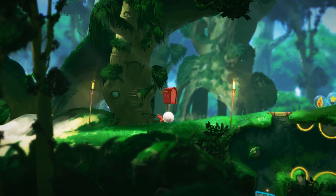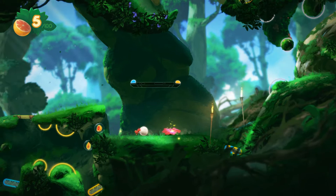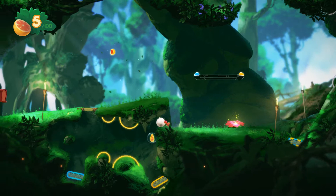You go through and collect fruits — those are your currency in the game. The little flowers you roll over are your checkpoints. ZL and ZR on the controller are your bumper actions; if you go down here you can use the bumpers to navigate and push yourself through.